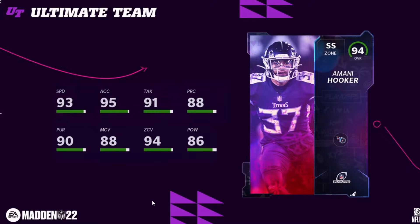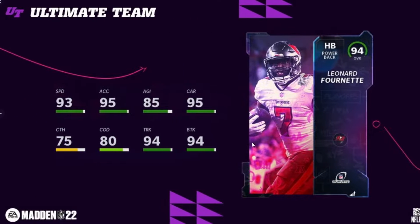Then you got Amani Hooker for the Tennessee Titans — 94 speed, 95 zone. He's a great coverage safety, but not really much in the run game. He has around 90 pursuit; I'm going to assume he probably has like 83 block shed or something like that.